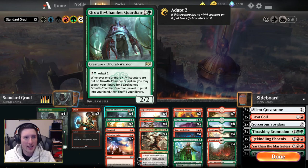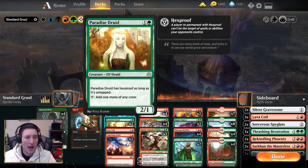Paradise Druid is our two-drop ramp creature. It has two power, which is important in this deck because we want our creatures to be able to attack over something like Druid of the Cowl or Incubation Druid. It having Hexproof also makes it a strong play on turn two on the draw against a control deck, because they can't really interact with it — such as something like Liliana's Triumph.